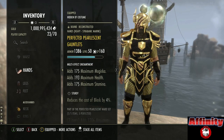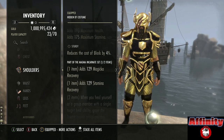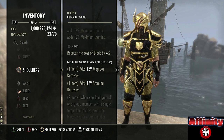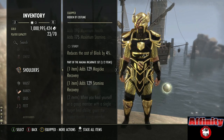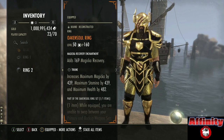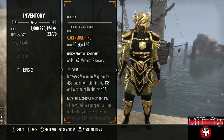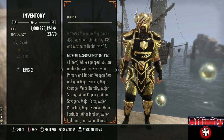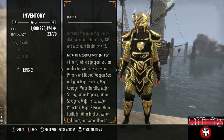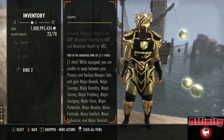The next piece is the Magma Incarnate shoulder, where you're just going to get the one-piece bonus: 129 Magicka recovery and 129 Stamina recovery. Alternatively you could use a one-piece Chokethorn, one-piece Shadowrend, or any one-piece you like - maybe Swarm Mother for max Stamina and Magicka. The final gear piece is the Oakensoul Ring. Whenever you're doing a one-bar build nowadays it seems strange not to use this because it provides so many additional benefits. While equipped you are unable to swap between your primary and backup weapon sets, forcing you to stay on your front bar. We get major Berserk, major Courage, major Brutality, major Sorcery, major Prophecy, major Savagery, major Force, major Protection, major Resolve, minor Fortitude, minor Intellect, minor Endurance and major Heroism.